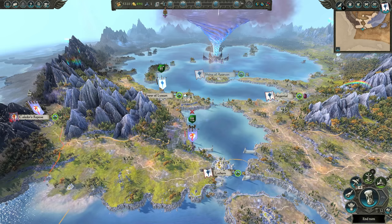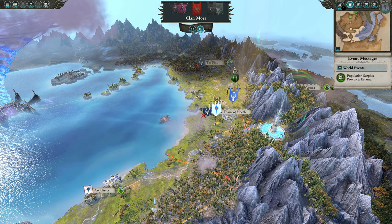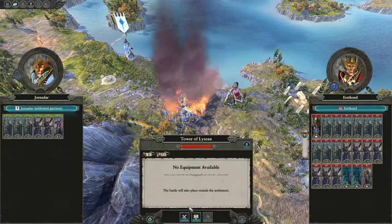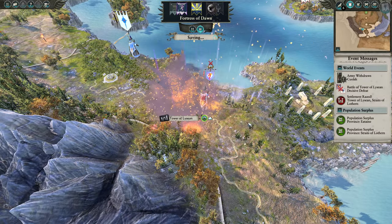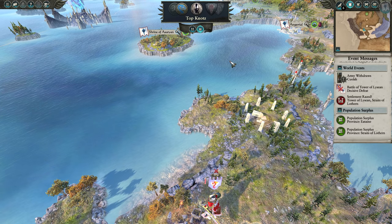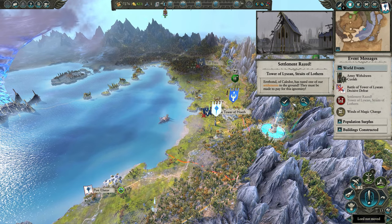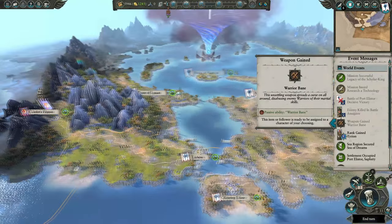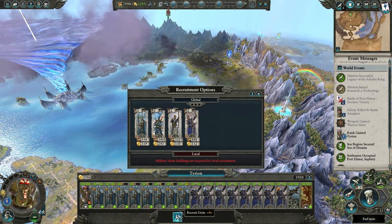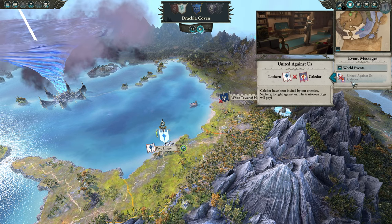Which faction should you focus on first? Saphery. Because this mountain basically prevents anything from the east crossing over, so it effectively makes your region safe. However, fighting Caledor gains you access to maybe a village and a capital. But here's the really annoying thing about the AI — when you start securing a large province and other AI are at war with the one you're attacking, the other AIs will secure villages to prevent you from controlling the entire province. That's a really annoying thing in the game. If you secure Saphery, you shouldn't have any AI trying to steal your territory.